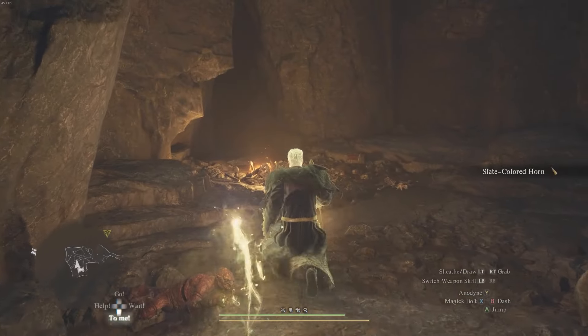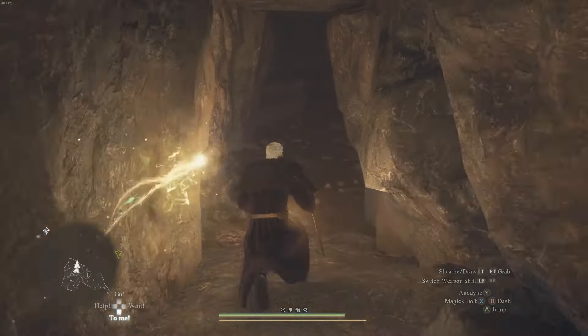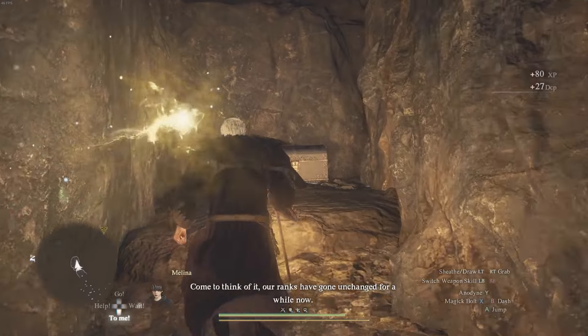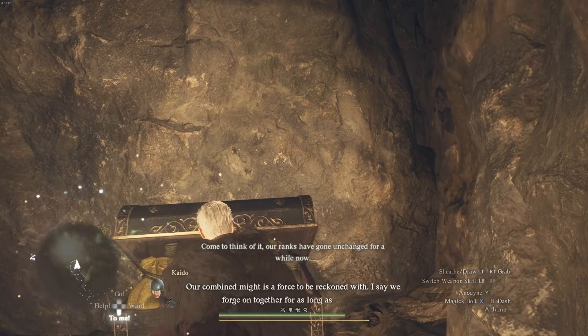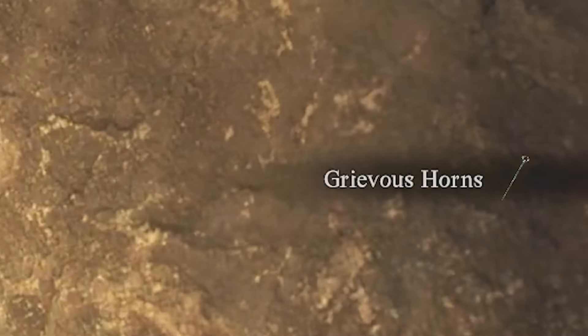Further on in the cave, you'll come down a big part where you have to go down several levels, and at the bottom there is a little tunnel that branches off to the northeast. Run up that pathway and you'll find a chest which you open to get the archstaff — the item that unlocks the sorcerer vocation.